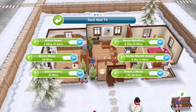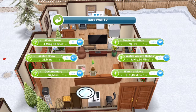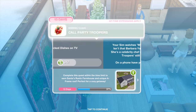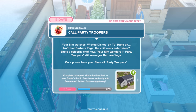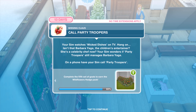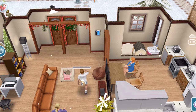Get eight Sims watching at the same time. Remember that a Sim born from a nine-day pregnancy will have shorter timing. Your Sim watches Wicked Dishes on TV. 'Hang on, isn't that Barbara Yager, the children's entertainer? She's a celebrity chef now.' Your Sim wonders if Party Troopers still manage Barbara Yager. On a phone, have your Sim call Party Troopers — this call lasts about an hour and 40 minutes.